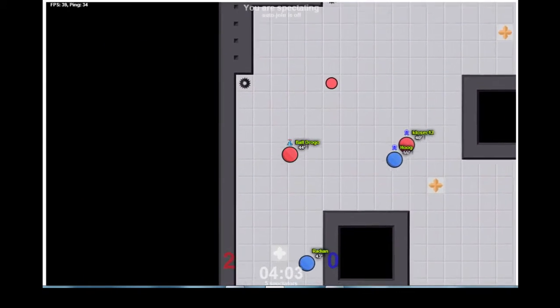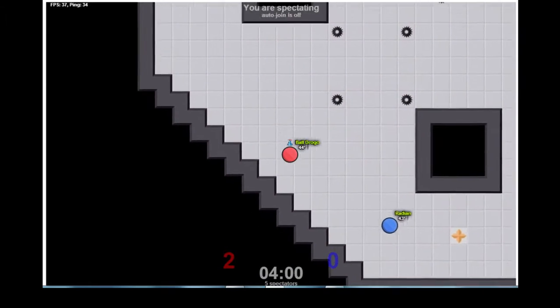He almost picks up the flag to try and defend. Buljogger just misses the flag, but manages to cap it just in time.